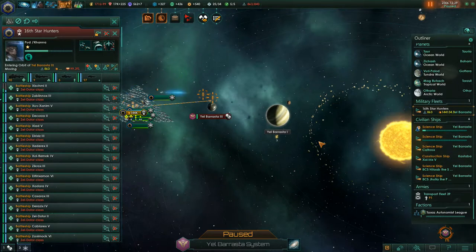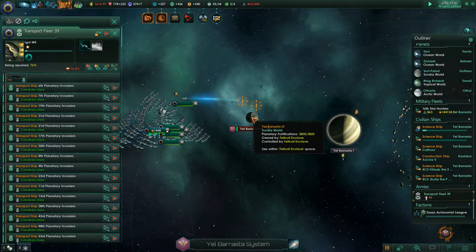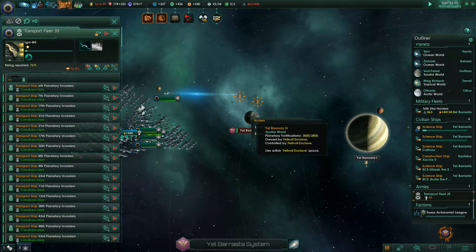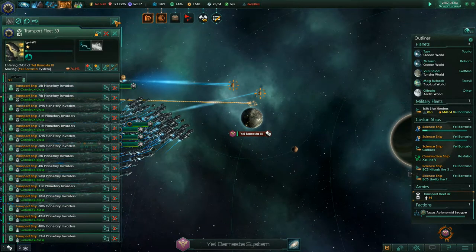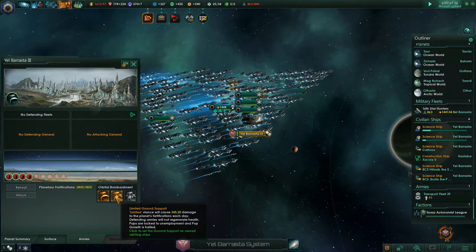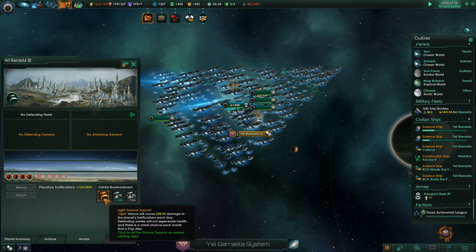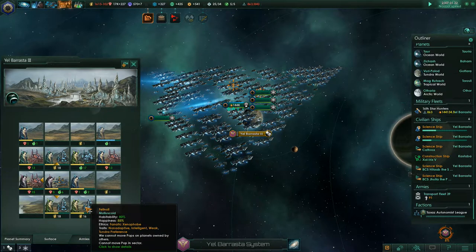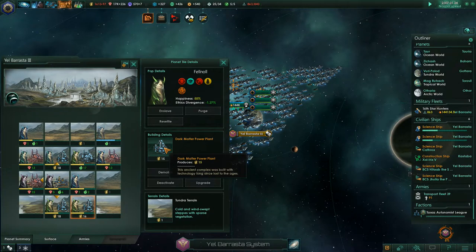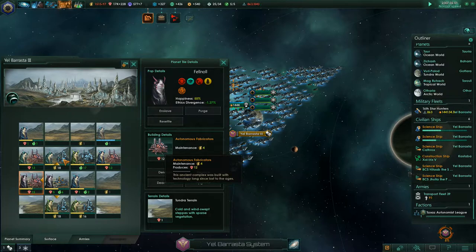I should probably attack their planet because I don't know if the fleet will be coming or not. The transport fleet does need to come back here. You guys are going to enter orbit and then attack, while our main fleet bombards the planet. Just bombard it with all that you've got. Although, I don't want to destroy buildings — just bombard it normally, the buildings are very valuable. Let's have a look at the buildings: dark matter power plant, technology long since lost to the ages, autonomous fabricators.